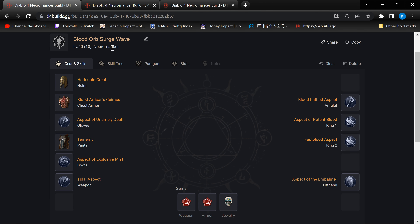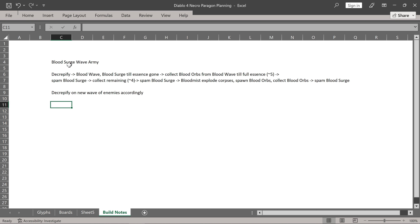I'm going to talk about the minion-less build now — the solo build. Before that, let me quickly talk about the gameplay for Blood Surge Wave, not just army. It's kind of straightforward: when you start, first you Decrepify, then you cast your Blood Wave. Once you finish casting your Blood Wave, you don't even need to wait for the waves to finish spawning — you can just cast Blood Surge on your enemies till the essence is gone. Then you start collecting the Blood Orbs from your Blood Wave. We get to spawn 9 Blood Orbs in theory.